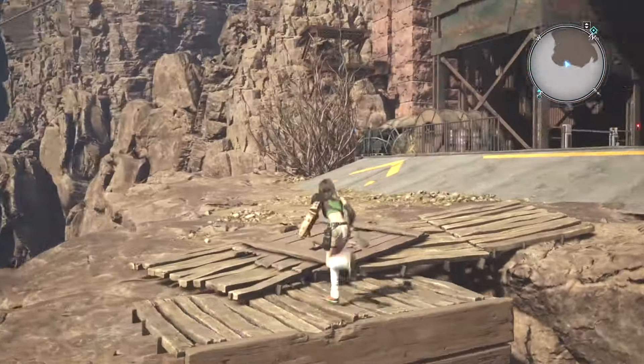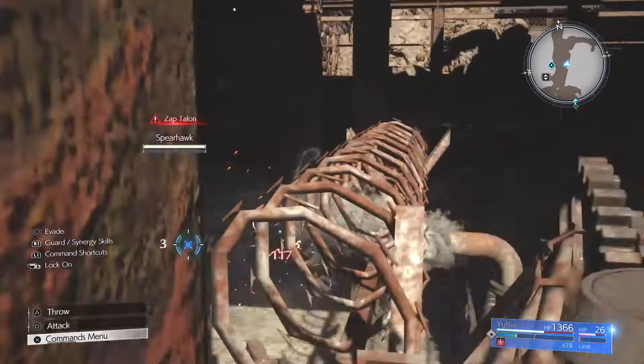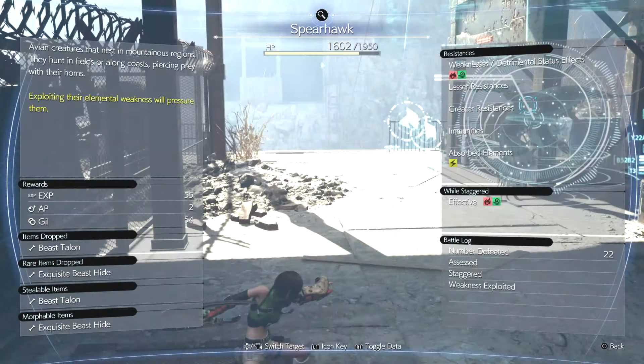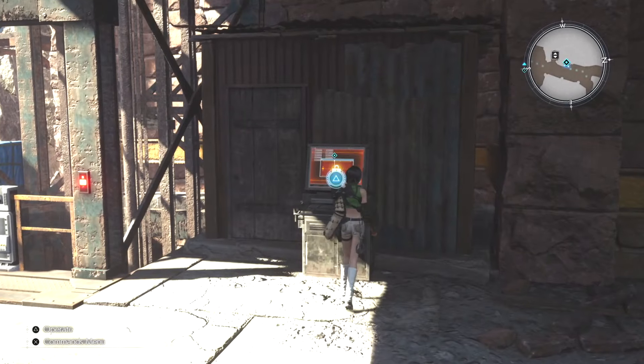There's a little battle, so don't forget to use the fire element on this creature, and then you will be able to power up the elevator. Don't forget to like and subscribe, folks. It does help me out quite a bit. Thanks for checking out my video.